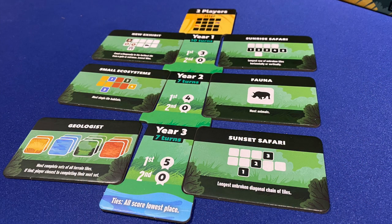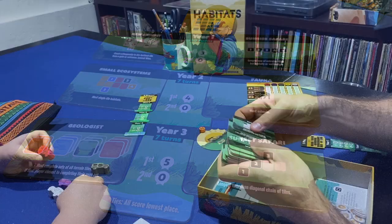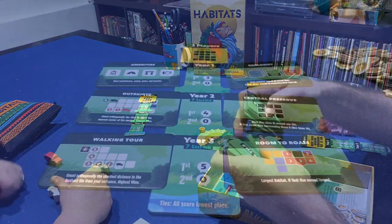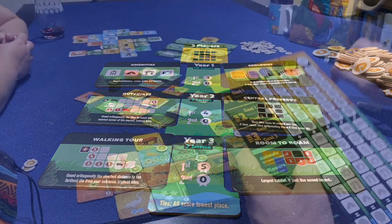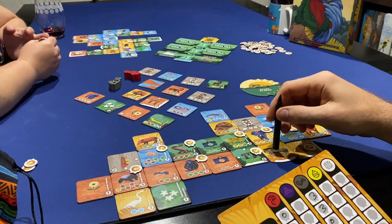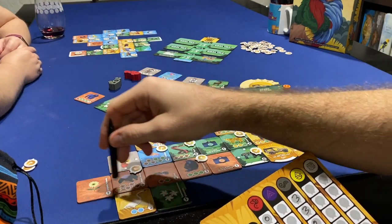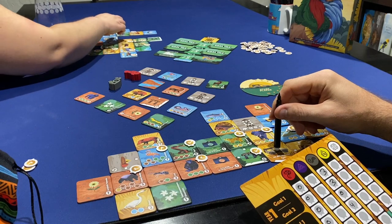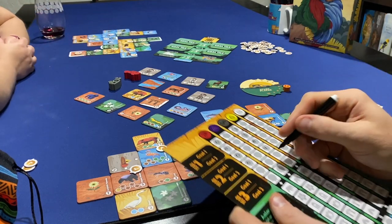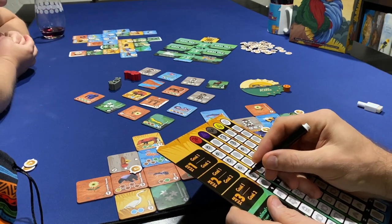Players score points at the end of each round for that year's objectives, randomized from a wealthy stack of 15 gold tiles with really diverse conditions set up at the beginning of the game. And that's pretty much it. As it says on your entrance tile: take, drive, draw, place. Complete several turns over the game's three rounds, score points on the luxurious and welcome dry erase scorecard, and you're done.